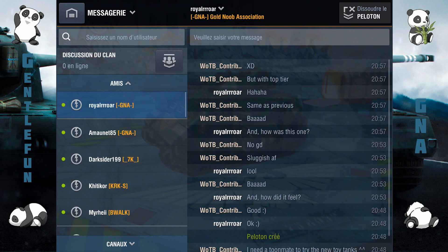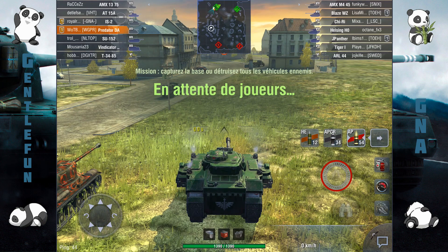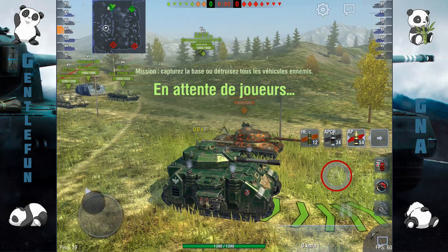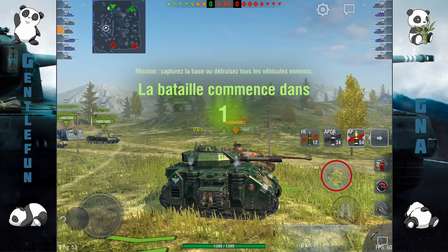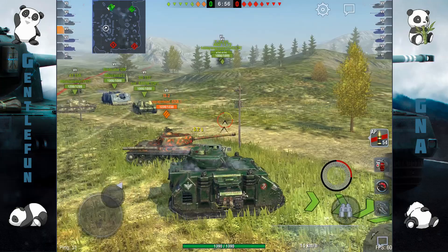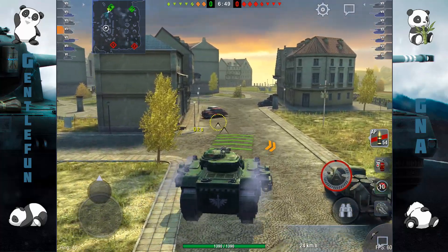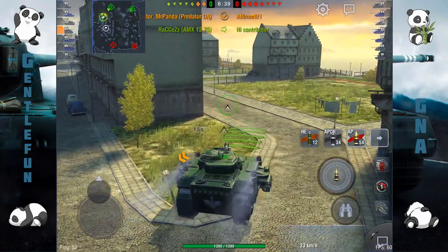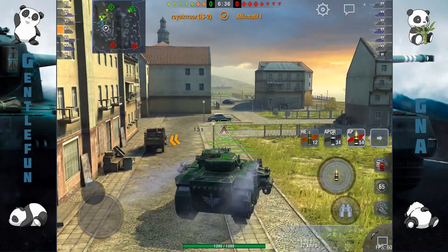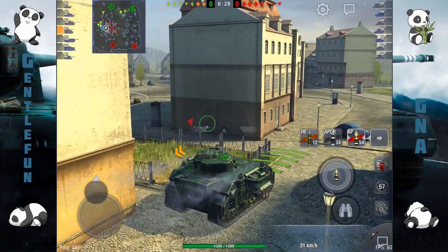C'est quelque chose qu'il faut mettre en perspective avec votre style de jeu. Si vous aimez des canons à bariller et que vous voulez absolument un premium à bariller, ça peut être une bonne option. Le blindage de caisse fonctionne plus ou moins contre des tiers 7, mais au-dessus contre des tiers 8, c'est un peu compliqué. On est encore dans une gamme de tiers 7 sur Middlebourg, vous voyez le Vindicateur derrière moi. On va aller côté ville parce que c'était ma troisième game dans ce char, et je ne vais pas m'amuser à improviser. On va se diriger côté ville, ça va nous permettre peut-être de faire un peu de side scraping.